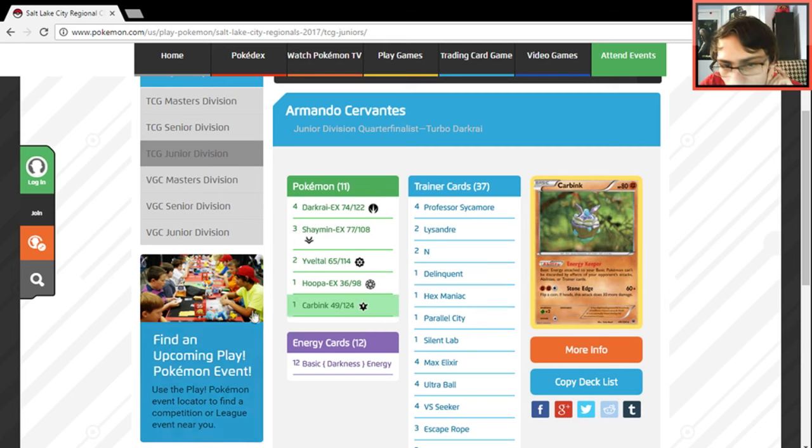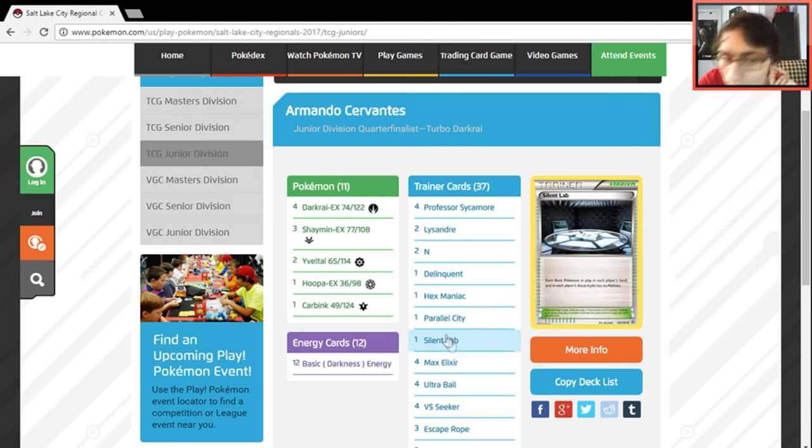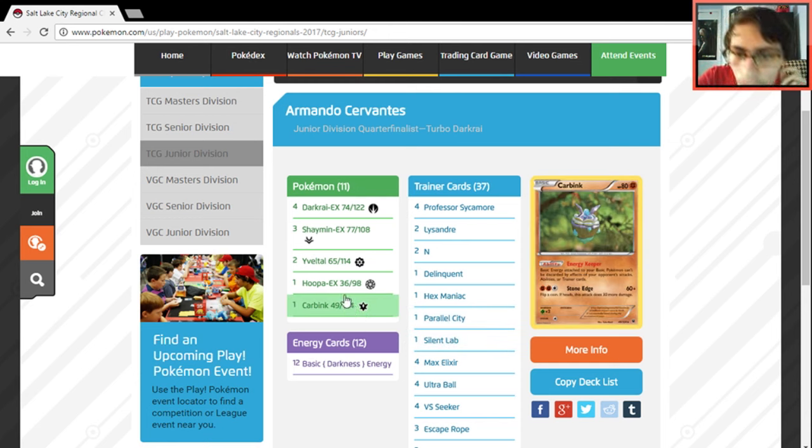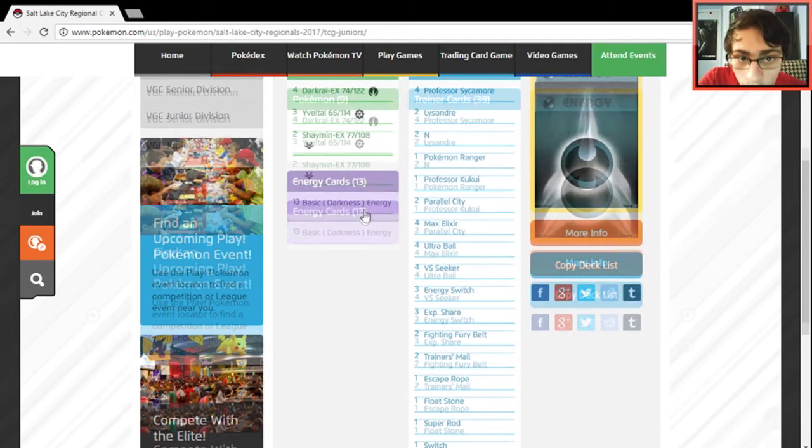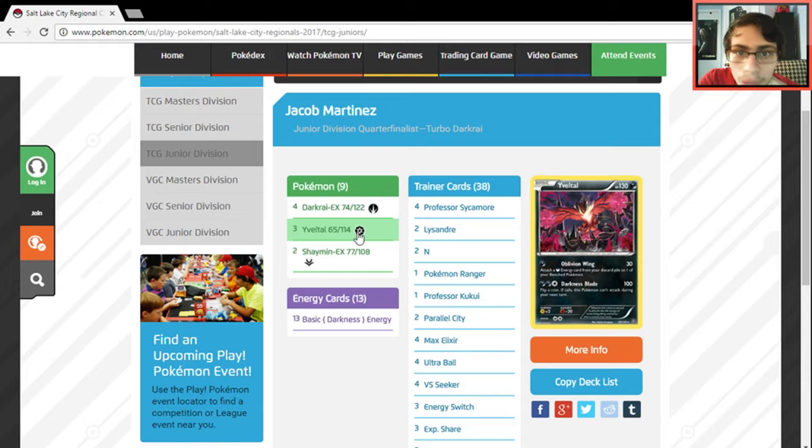A Turbo Darkrai list with Carbink — that's interesting. Carbink is a great tech because against things that play Flare Grunt, having Carbink protects your energy. Against the Lycanroc deck this Carbink would have been even better so you wouldn't lose any energy. It's a really cool idea — against a mill deck you wouldn't have to worry about energy getting discarded. I haven't seen Carbink in a Darkrai deck before.